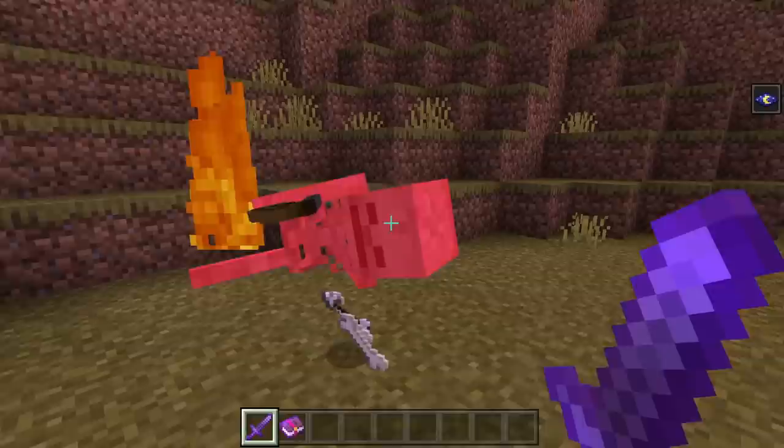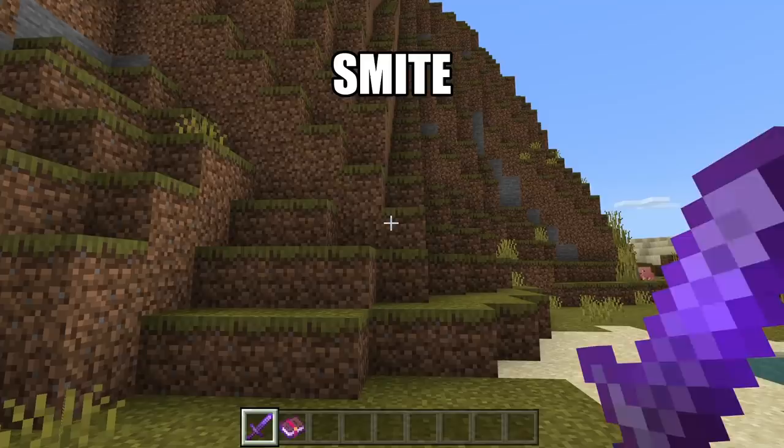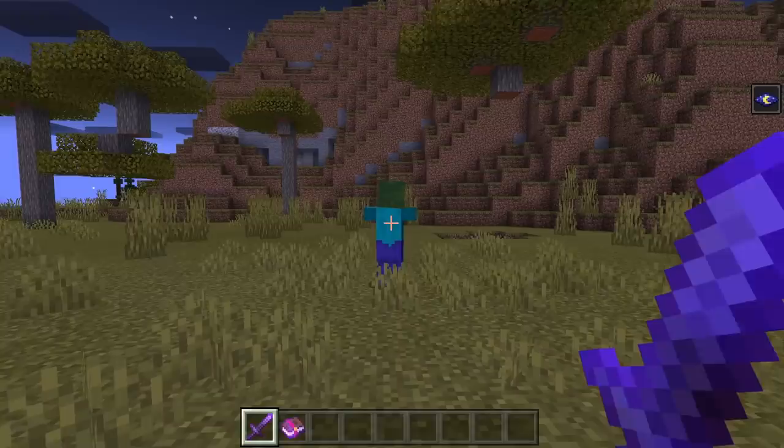Smite can be applied to any sword except for a sword that is already enchanted with Bane of Arthropods or Sharpness. It will cause you to do more damage to undead mobs. A few examples of undead mobs are zombies, skeletons, withers, or zombie piglins.